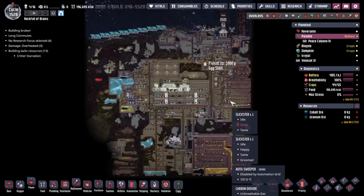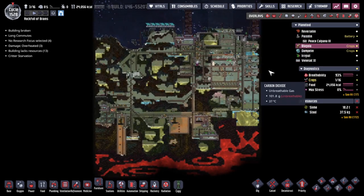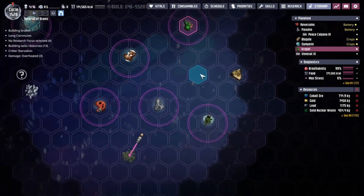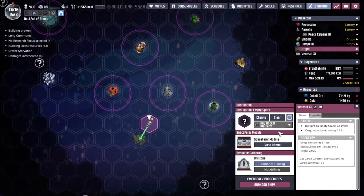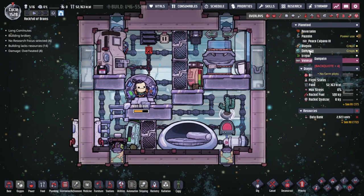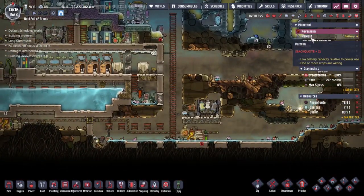Hey guys, welcome back to Oxygen Not Included - Clay's amazing space colony simulator extraordinaire. My name is Twitchy, and we are in the Rock Full of Brains, a collection of asteroids out in the wilds of space, complete with a small exploration rocket going off to get ourselves some materials. Von Braun is the pilot. Last time we managed to deal with the scourge of carbon dioxide that was starting to infest a fair few of our bases.